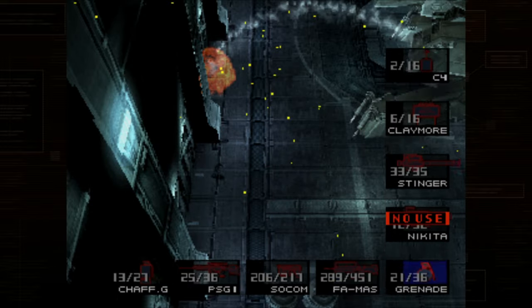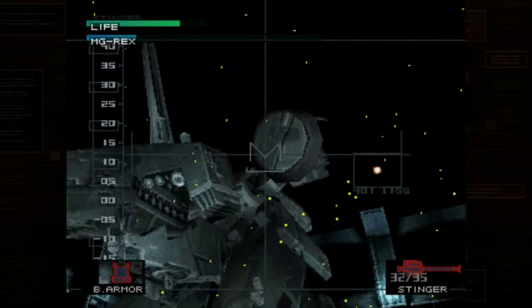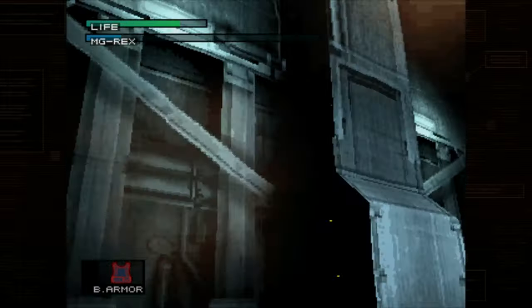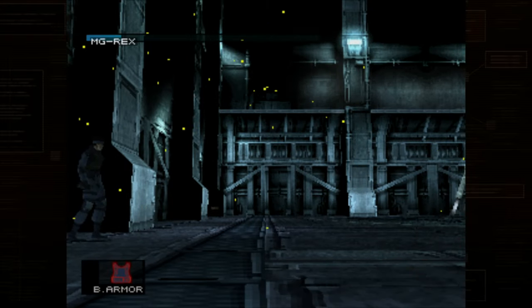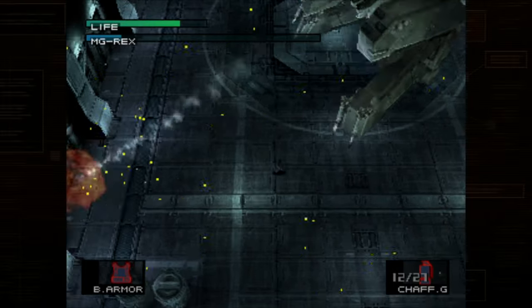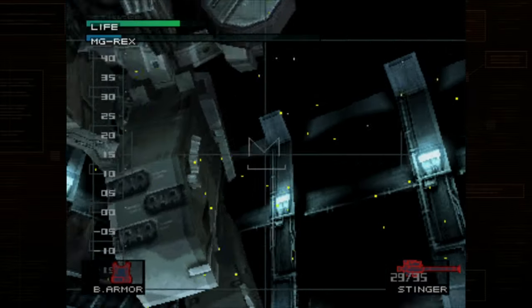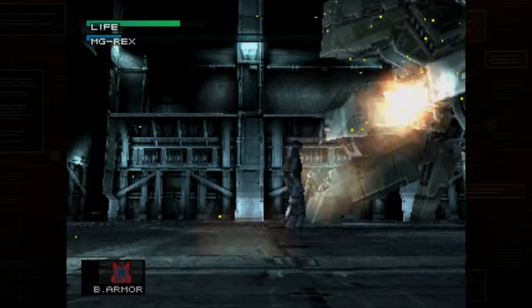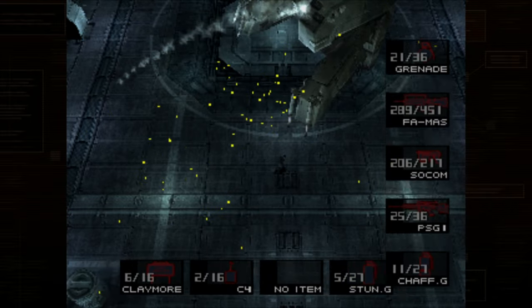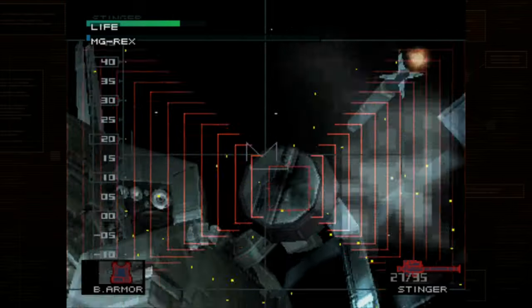When it gets to the second stage, just try to line up with Liquid and sort of stay over him. He will get hit sometimes — I haven't been able to avoid it myself. But just try to stay lined up with him and hit him as many times as possible. The way this fight ends doesn't have anything to do with time — it's just how many times you hit him that moves the stage to the next one. So just be trying to hit him as much as possible. Then back to the swinging side to side method — I think you're going to have to do it a few times before he moves on this time.